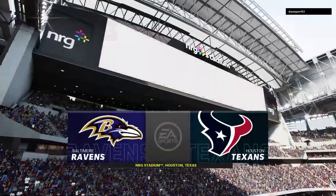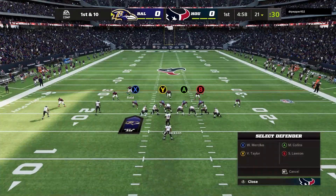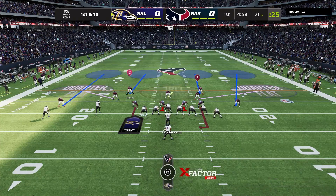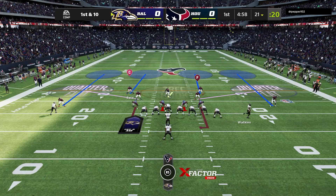Playing the Baltimore Ravens. On the first play I come out in quarters. I'm going to do a show blitz adjustment to bring both my safeties down and press. Unfortunately that also presses my cornerbacks, which gives them a chance of getting a press win and getting over the top with no safety help on the outside.